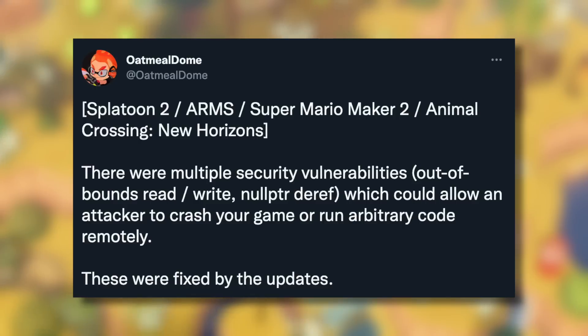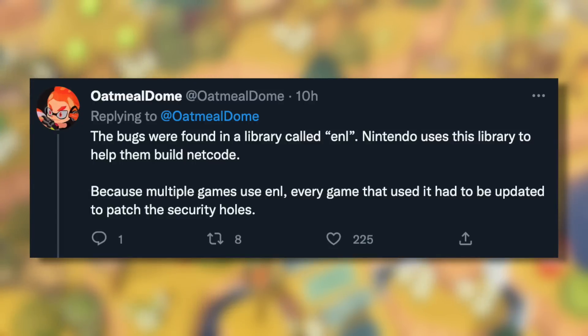Prominent Nintendo dataminer Oatmeal Dome has shared that Splatoon 2, ARM, Super Mario Maker 2 and Animal Crossing got an update. There were multiple security vulnerabilities which could allow an attacker to crash your game or run arbitrary code remotely. These were fixed by the updates. The bugs were found in a library called ENL. Nintendo uses this library to help them build netcode, and because multiple games use ENL, every game that used it had to be updated to patch the security holes.